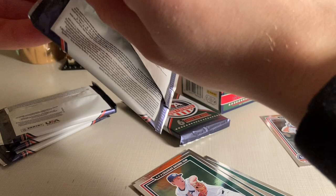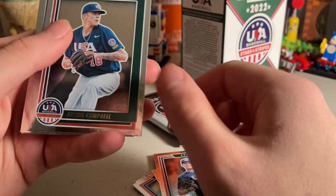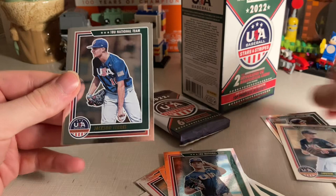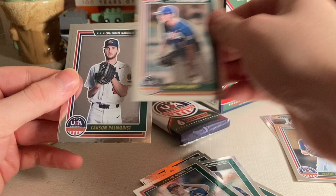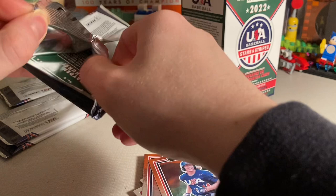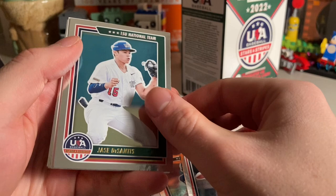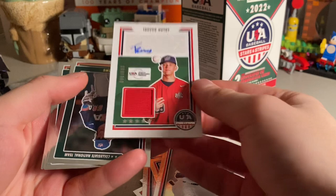Pack number two — no non-base card in that pack. We get Gabriel Hughes, Jackson Ferris, Justin Campbell, and Jackson Ferris again — looks like he has two cards, looks like he's a pitcher. Also Carson Pompquist and Payton Paxon-Cling. So much for one non-base card per pack. This next one feels a little thicker, so it might have a jersey card in it.